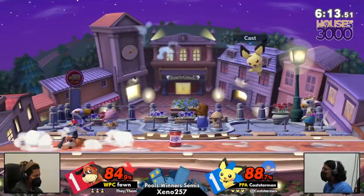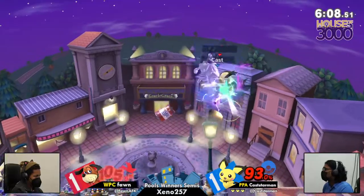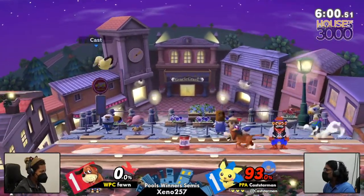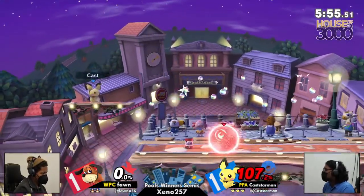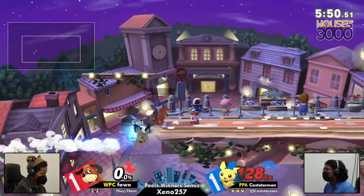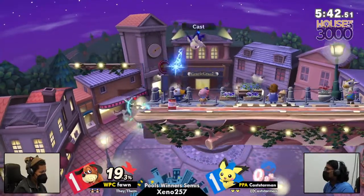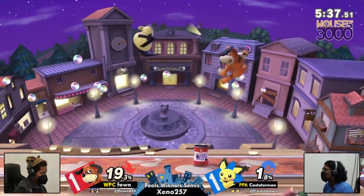One caster steps out and Joey comes in — pleasure to have you. Town and City is already working out for Fawn so early. Duck Hunt catching Pichu — landing with the up air — keep him up in the air, don't let him come back to center. Fawn is commanding the center, ending on an amazing F-tilt to catch Pichu's side special into the stage. I couldn't tell if that was a two-frame, but I think he caught it right before he grabbed the ledge. Now we're basically at an even game once again.